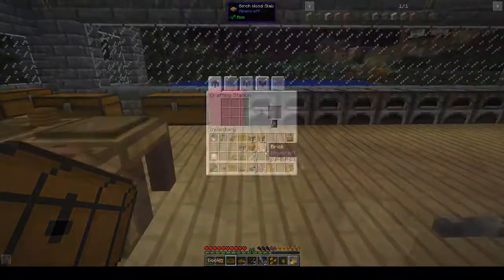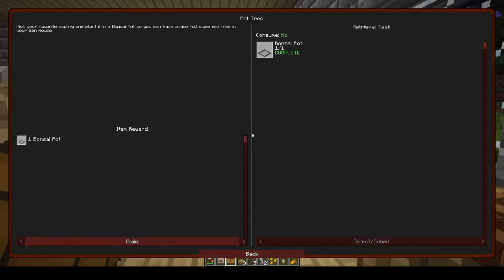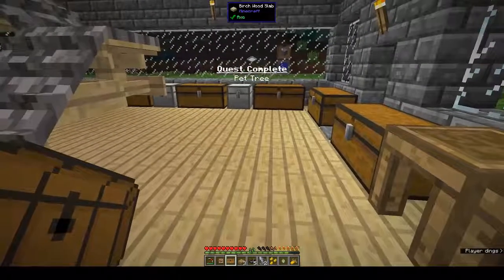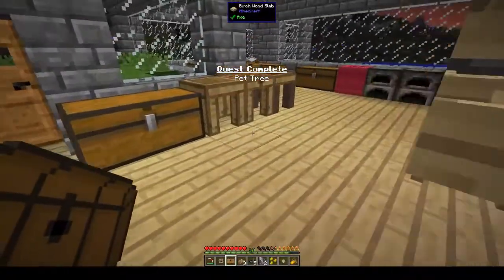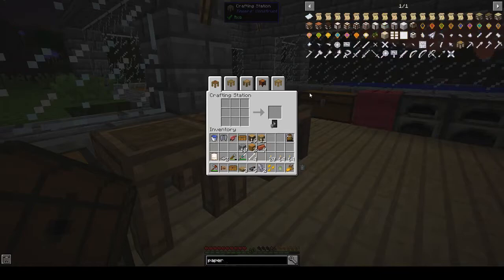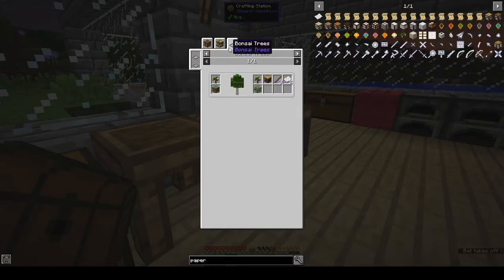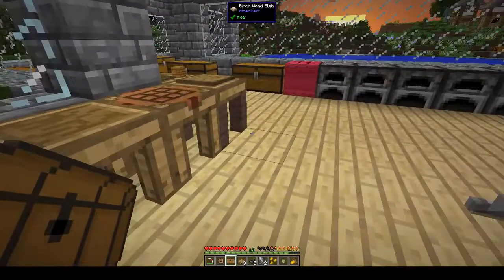We can make a bonsai pot - just take bricks, put them in an upside-down helmet shape and you've got a bonsai pot. You can grow things in it. For example, a paper tree - you need three pieces of paper plus a sapling to get the paper bark sapling. You put that into the bonsai pot and it will grow paper bark saplings, dropping saplings, leaves, oak wood, sticks, and paper. So instead of growing sugar cane, we can do that.